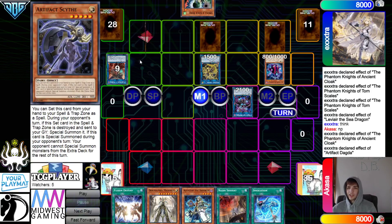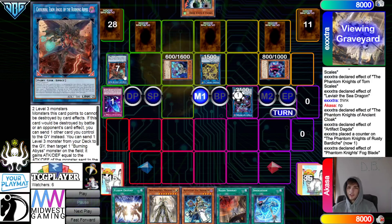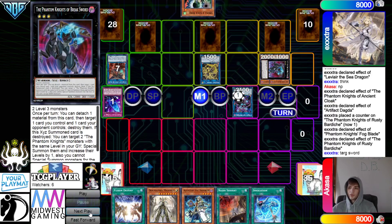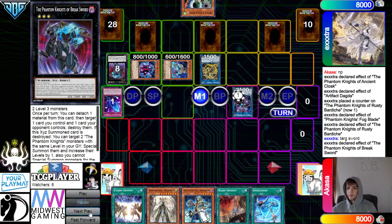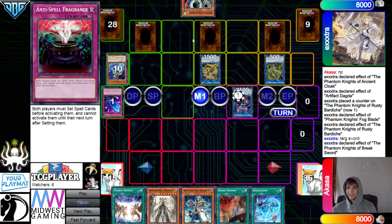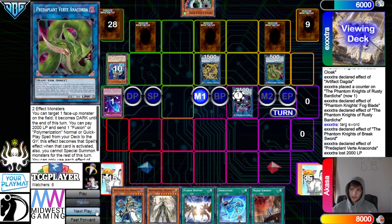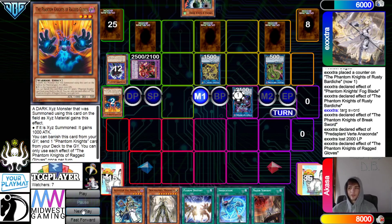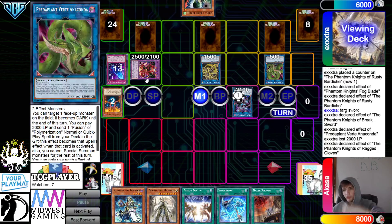They banish Fogblade, special summon back a Level 3 body, summon Torn Scales, overlay those for Breaksword. Rusty effect pops Breaksword — Breaksword effect special summons 2, then get rid of those for Anaconda. They go for Anaconda, then use the Graveyard effect. Anaconda dump first — dump those, summon Enforcer. Activate Ragged Gloves, banish itself to dump. This plays around the Droplet — Enforcer pops Anaconda.